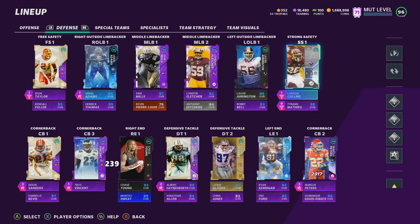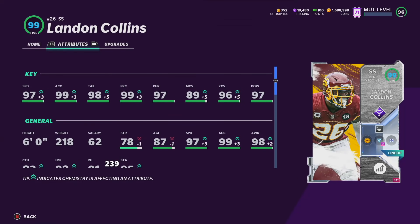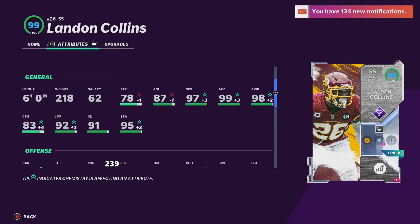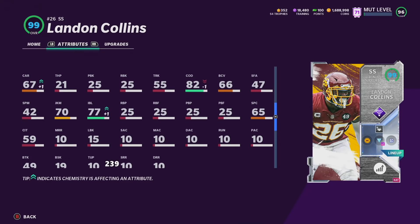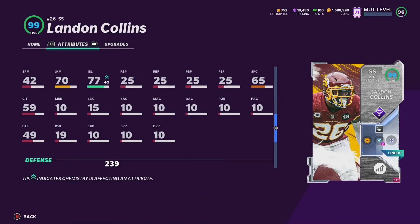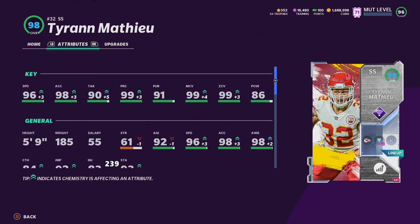My strong safety group is definitely one of the strongest parts of the team. We've got Landon Collins leading the group. On this theme team this card is absolutely ridiculous — always around the ball, and we have Mid Zone KO on him as well. 97 speed, 99 acceleration, 98 tackling, 99 play rec, 97 pursuit, 97 hit power, he's 6-foot. Landon Collins is simply one of the best cards in the game right now, one of the better safeties. On this Washington Football Team theme team this guy is just an absolute freak.